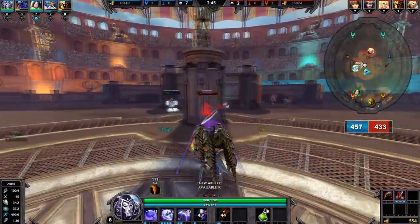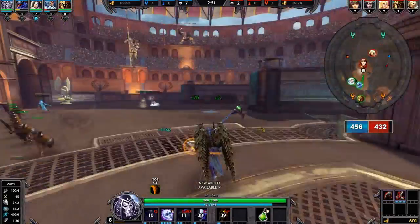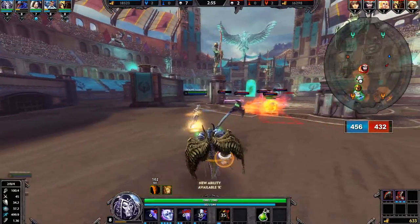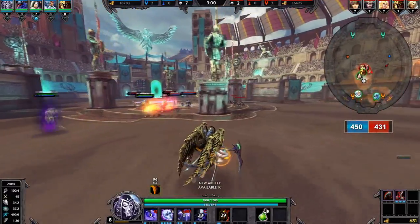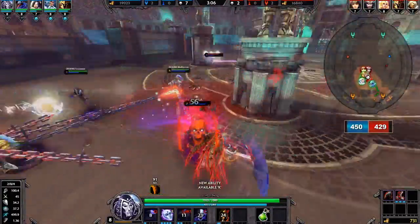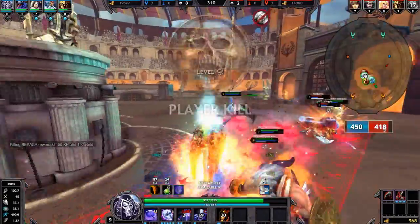Now it's important to know which gods are really going to be difficult for you. Fenrir and Arcana are two that I've seen just destroy Thanatos because they can pull you in. Gods that can pull you are going to wreck you, so you want to try to watch out for them. Stay back far enough so they can't grab you, because once they get you in, it's really easy to get taken down since your health isn't very high.